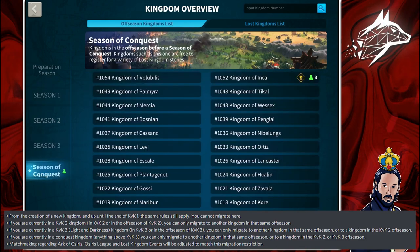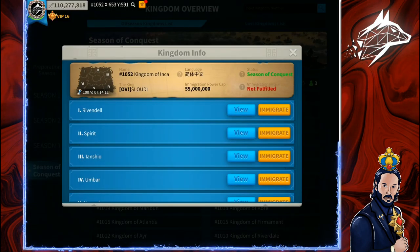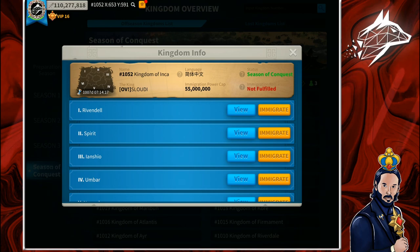Fourth, if you are currently in a Conquest Kingdom — Season of Conquest: Erich Anthem, Strife of the Eight, etc., which is basically anything above KVK 3 — you can migrate to another Kingdom in the same off season or to a Kingdom in KVK 3 or KVK 2 off season. They also said that matchmaking for Osiris League and Lost Kingdom events will be adjusted to match this migration restriction. So for example, if I decide to migrate out of Kingdom 52, I could go back to any Kingdom in off season except KVK 1 — so KVK 3, KVK 2, or another Kingdom in the Season of Conquest off season.